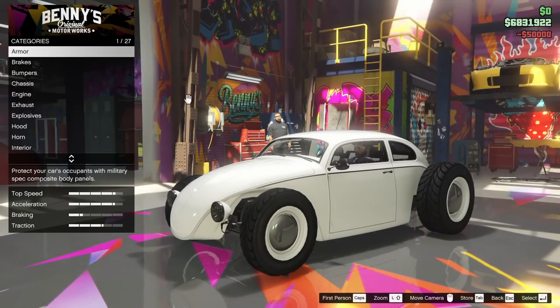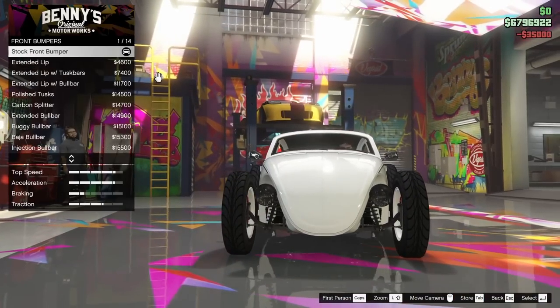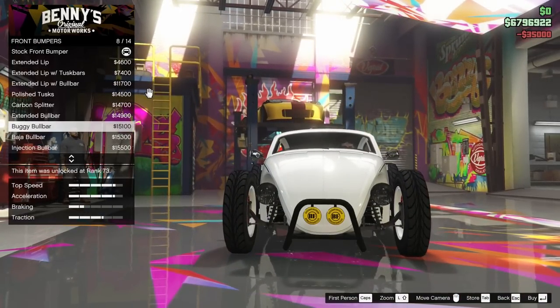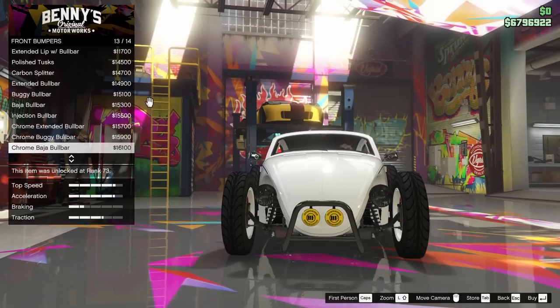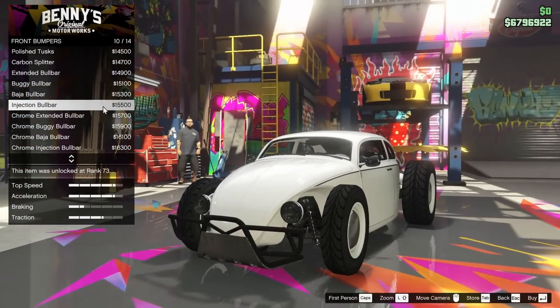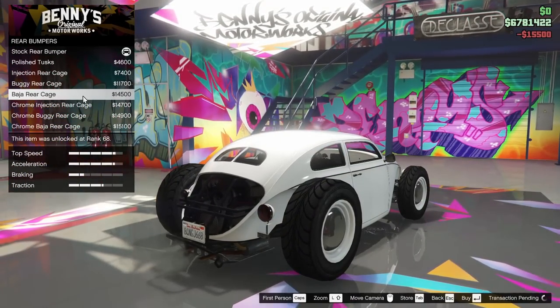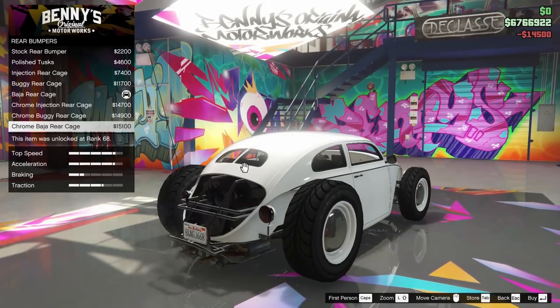Starting off with the armor as usual, going all the way up, and the brakes as well — all the way up on those. For the bumpers we have front and rear options. I'm going for the same as my last customization: the injection bull bar up front, which looks really good. For the rear we're going with the baja rear cage.